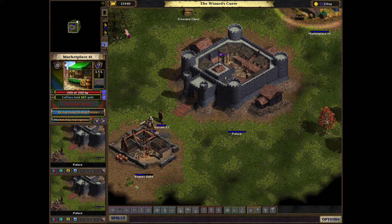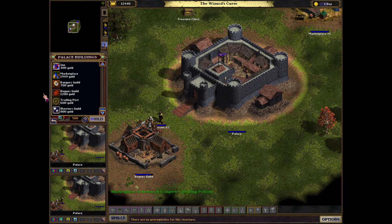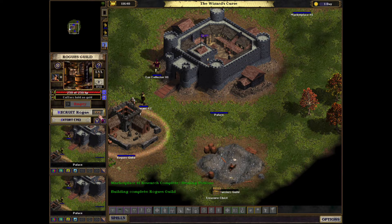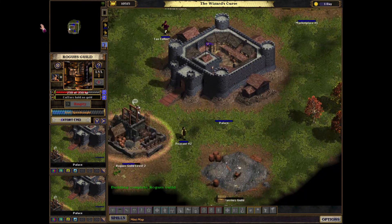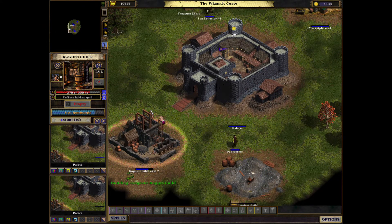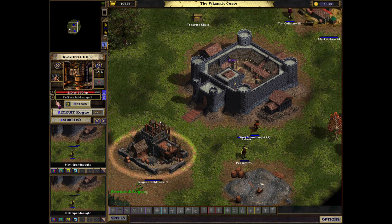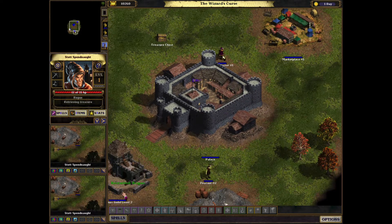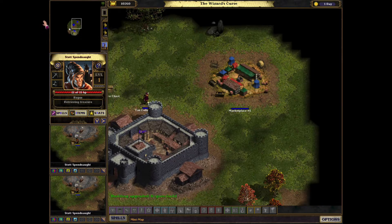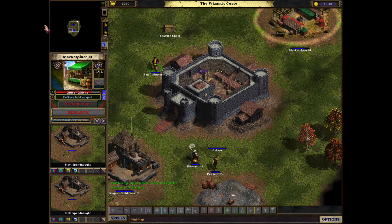This is something worth noting, because you're going to act as the king of this kingdom. As a king, you have to decide where to put buildings and how to influence your heroes to act according to your wishes. For example, we have recruited one rogue, and you can see that only the central part of this map is visible - all other parts are invisible, so you need to have your heroes explore the map.